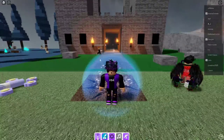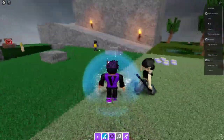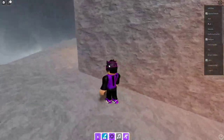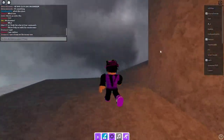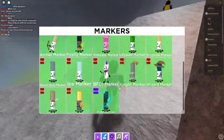Oh my god, this music. Torch marker — so in order, we're gonna go torch marker down. We're gonna come all the way up here. I'll show you who's right here — insane one. Hold on, excuse me.